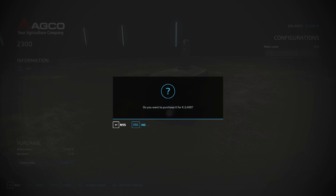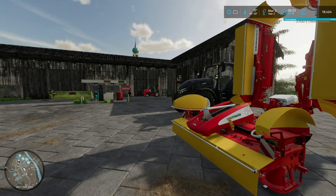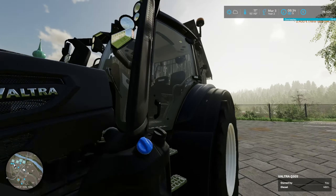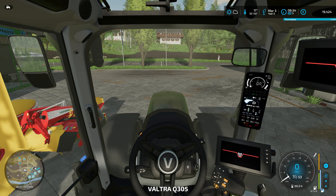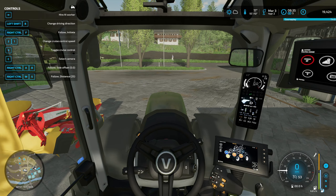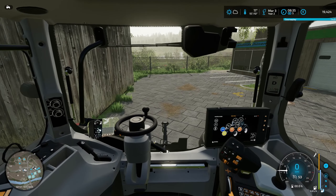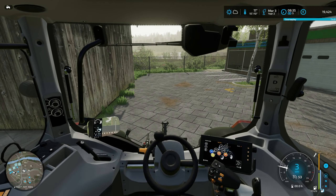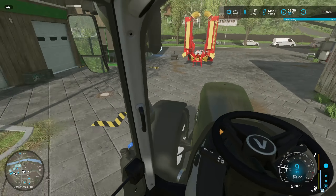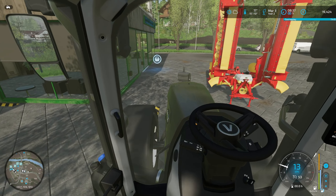Now, step number two — let's get the mowers. I downloaded a mower mod that actually supports a hitch on both ends, which means you can put more mowers together and use them as one setup. These two mowers together require 230 horsepower, which now we actually do have. I also need a weight — going to get something big, around 2.3 tons.